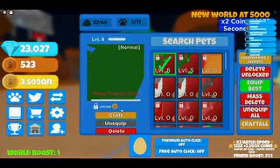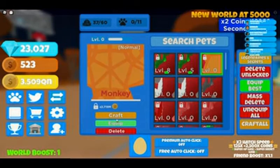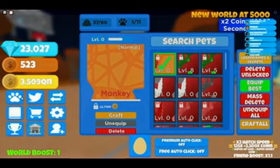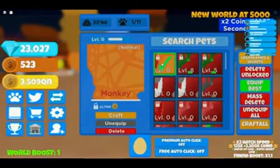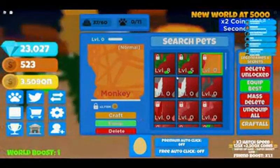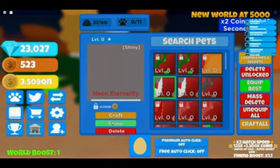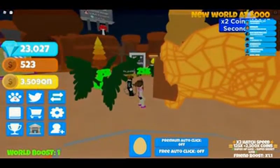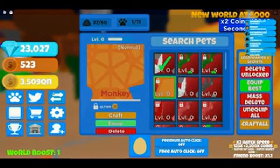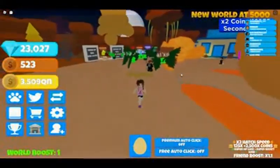That's another one of those — if you use the code FREE PET 2021, all caps, you can get the monkey, which is actually a pretty good little pet. It's worth 2.719 million, so that's a lot. And here is the Neon Eternally — it is shiny.